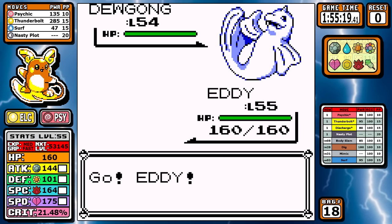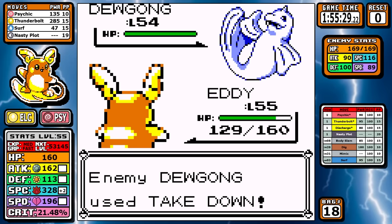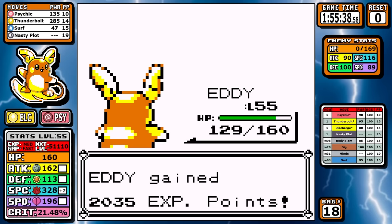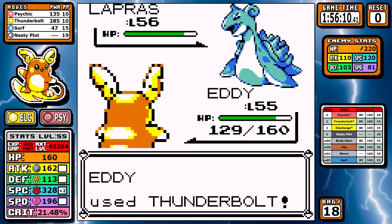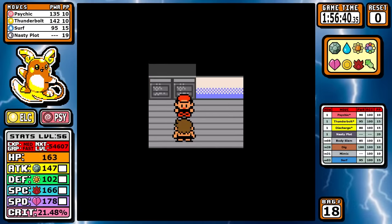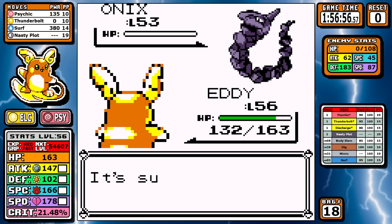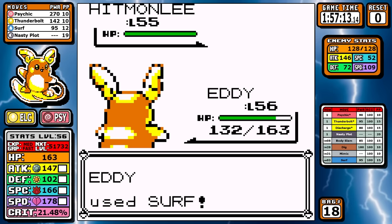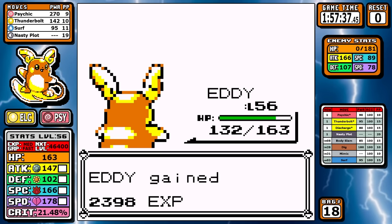Lorelei is first and we have an absolutely dominant matchup. Some of her Pokemon are really tanky so we need just one Nasty Plot to ensure our Special can get through Jynx and Lapras. We set up, take a tiny bit of damage, then go on the full sweep straight Thunderbolt — there's absolutely nothing she can do. Next up is Bruno and we don't even have to set up Nasty Plot. We use four Surfs to knock out all his Pokemon very easily. I do use Psychic at the very end on Machamp — it's always impressive when something without setup can one-shot Machamp, and here we do it. Good for you, Raichu.